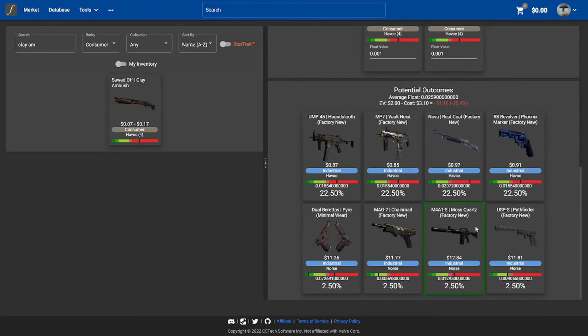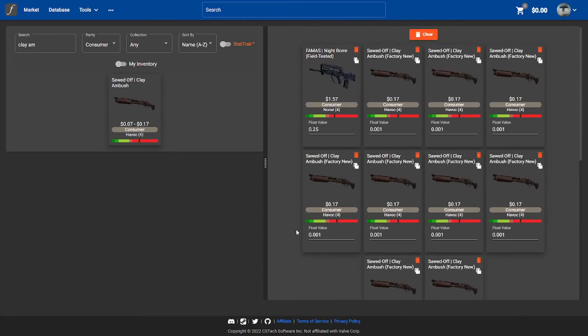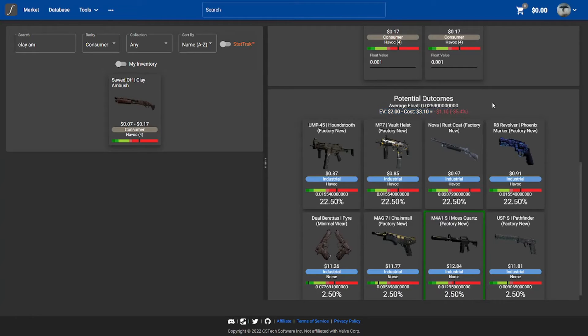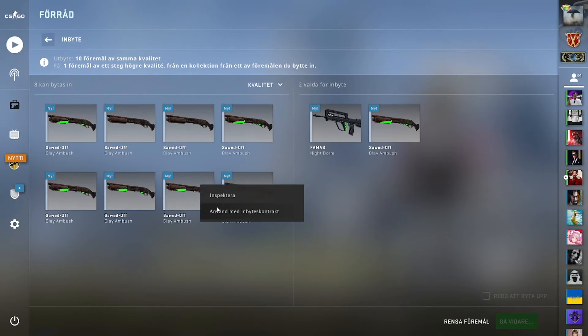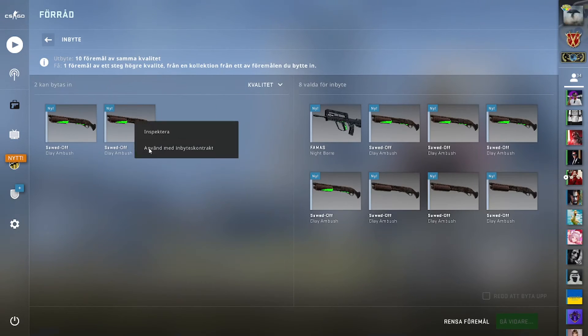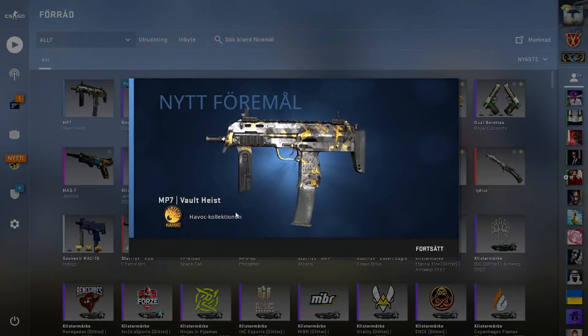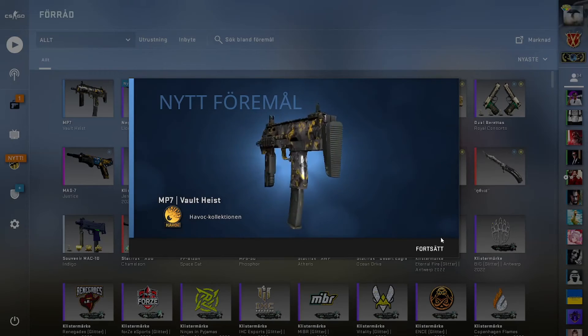I'd like to hit this one. If we hit any of the Norse collection now we will be proud of it — that would be good. This trade up costs $3.10. Come on. We got the Havok — we lost again.